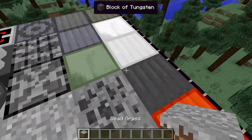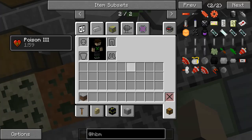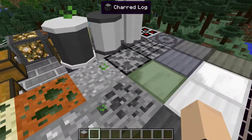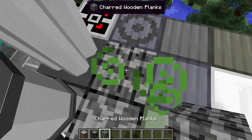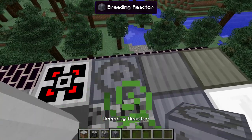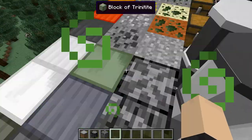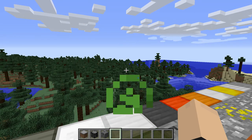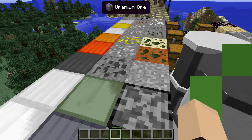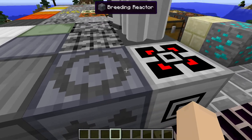Next we have dead grass. This will actually give you a Poison 3 effect if you stand on it. Not a fun time. And then we have our charred log. We have our charred wooden planks. And that's it for the blocks in HBM's Nuker Mod 1.01. I'm just calling it the HBM Nuclear Tech Mod again — I mean, that's what it kind of is, just by a different name.